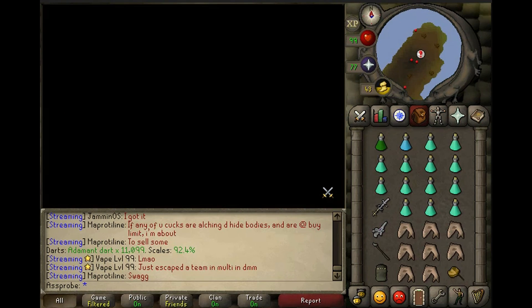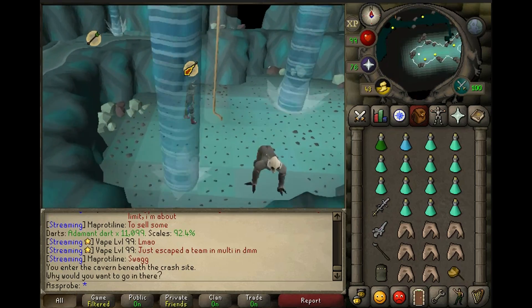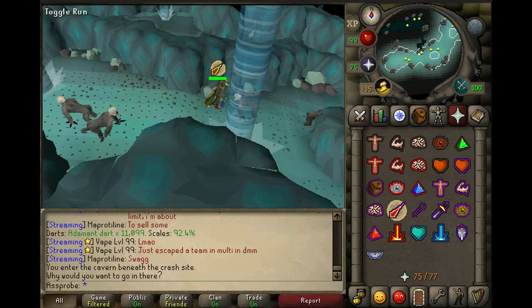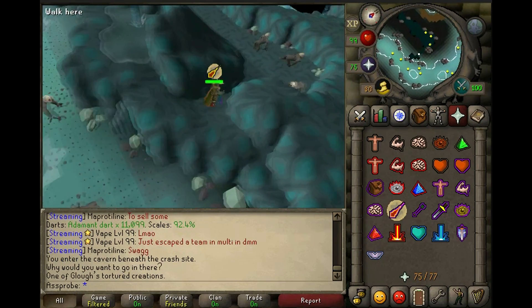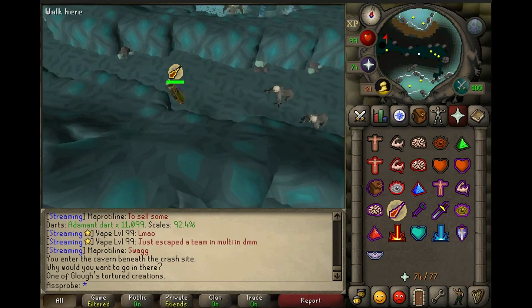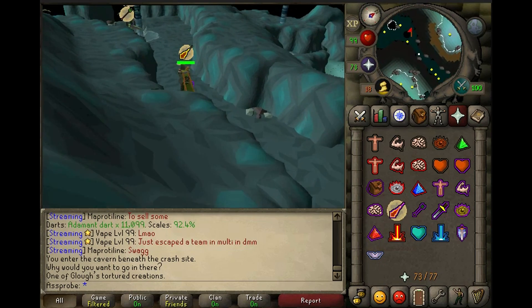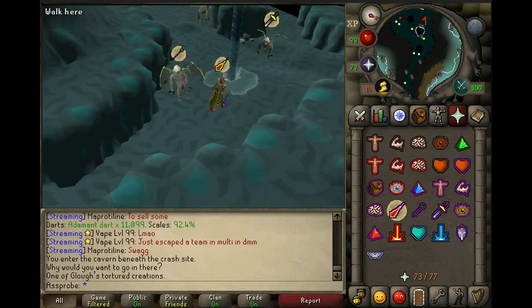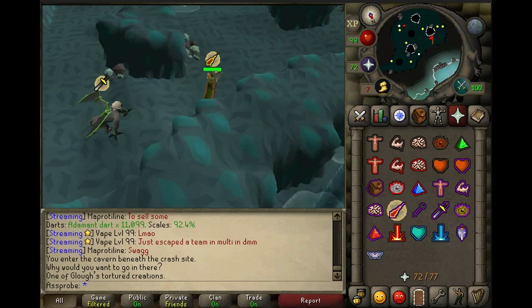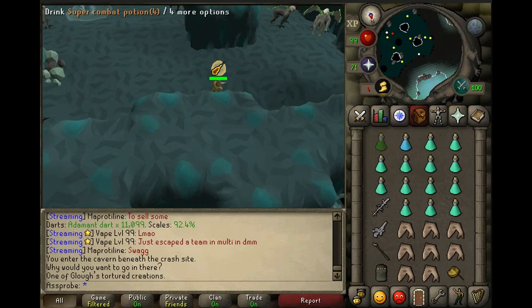I always like to pray mage here. By the way, F keys really do help when killing these guys as well. This is my favorite spot over here.